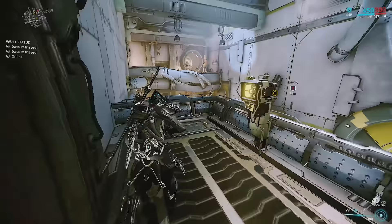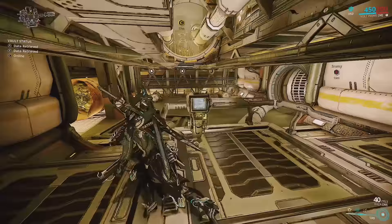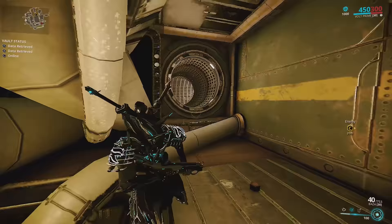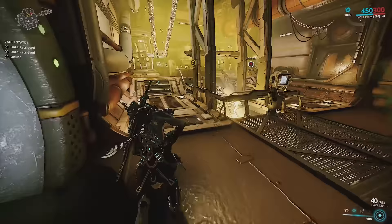Hack the console, make sure you don't get detected. Then double back into the room, down this little pipeway, and up to the third console — hack it. You can then go around and back up. You have two options: go through the top of the vault, or go straight through that door. Wait for the spy drone to pass, then jump down and hack the main vault console.